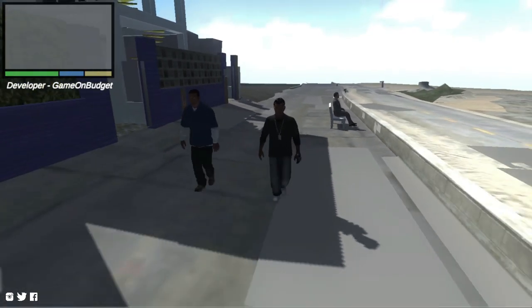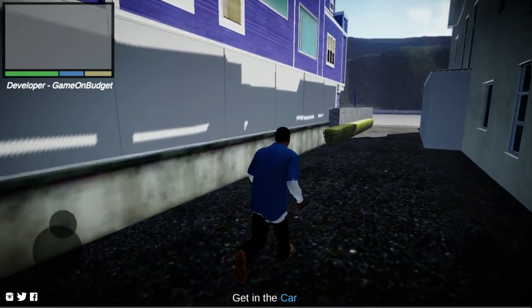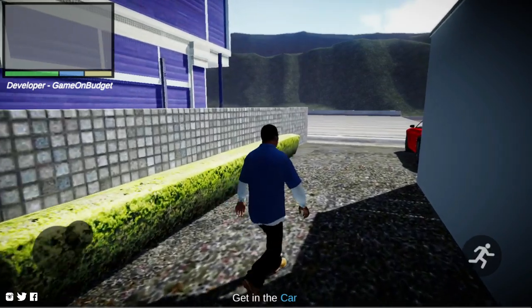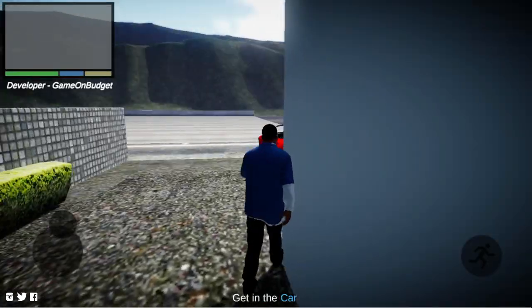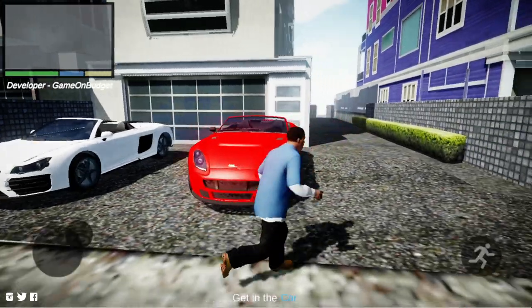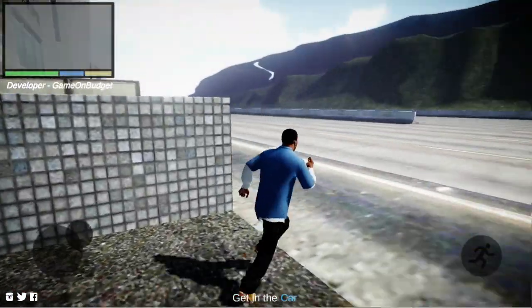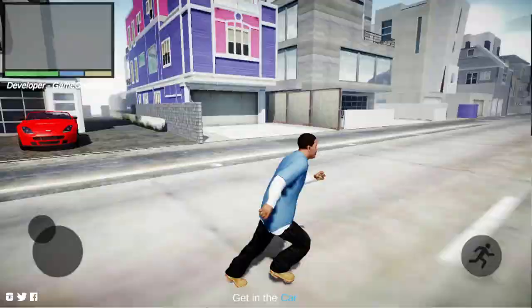Here we have Franklin and Lamar — these are the first mission. Here you can see your controls which are very realistic, and in a few days you will get to see two cars which are very high quality. You can see that the road is very awesome and the whole texture has been designed very well.